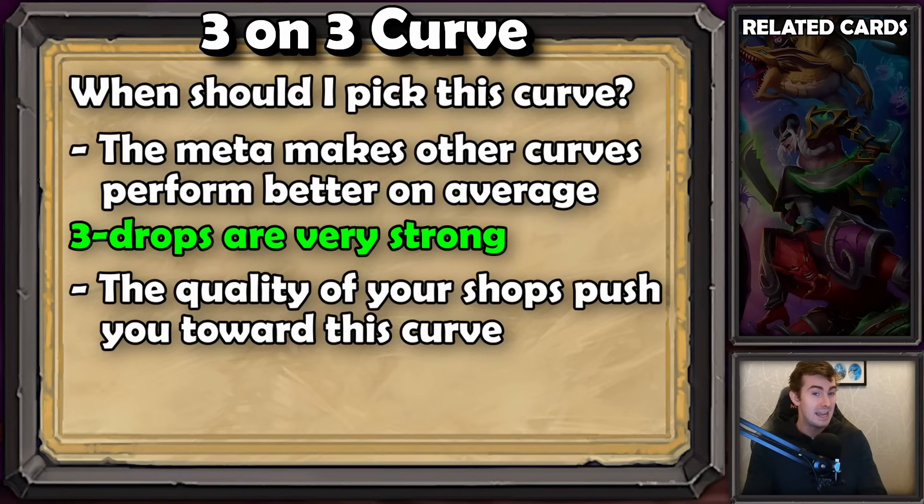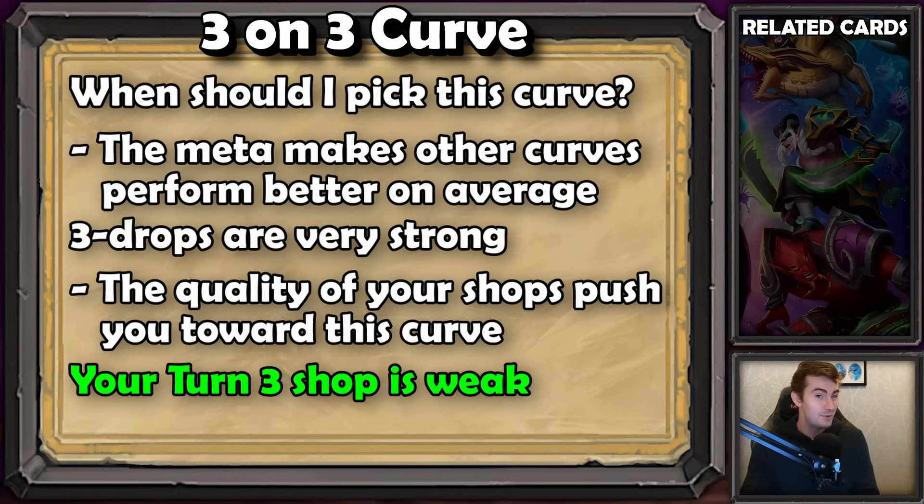Three on three is really a backup game plan for when your turn three shop was so bad that you had to level. As with standard curve, there are obvious meta reasons why this curve becomes more or less appealing. Tier three is not an ideal curve on average, but it's a much better alternative than buying terrible cards on turn three — because then you will still lose and you'll have bad cards. Whereas on tier three, you could still get good three-drops and start recovering with a higher board strength.